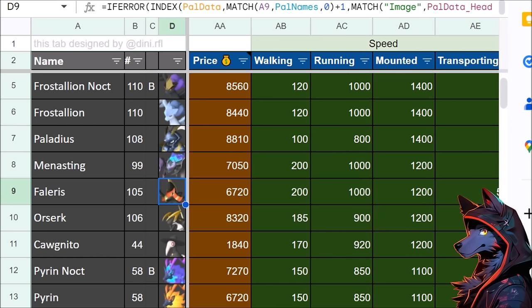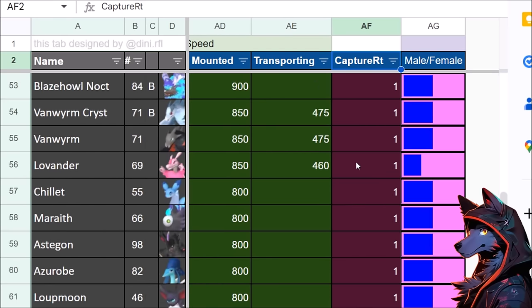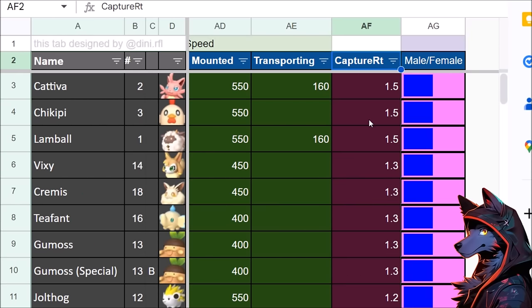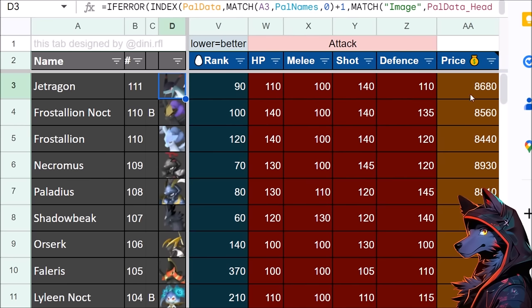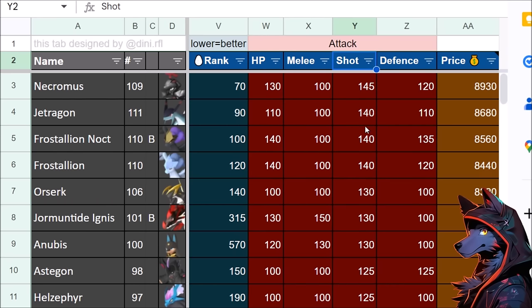Capture rate, much like damage calculation, is far too complex to break down right now. Pretty much all the pals have a base capture rate, and only some starting pals have an easier chance to get caught — so capture rate is more gated by level. Jet Dragon is the fastest pal but combat-stat-wise it's squishier than the others, though it still has a really high shot value — tied for second highest — making it really good at ranged dragon special attacks. It zooms around so the utility spreads out interestingly.